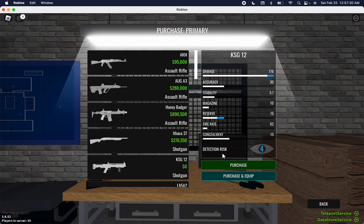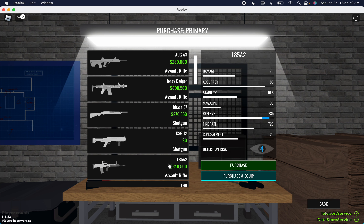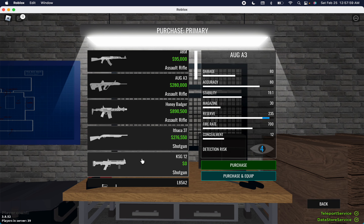The KSG — pretty solid. It's pretty much the exact same as the Ithaca; it just has a slower fire rate and less concealment. It is a little bit more reserved, but the main seller is the magazine size. The L85A2 — I personally haven't used this gun too much, but I'm pretty sure it is literally just an AUG that has a faster fire rate.